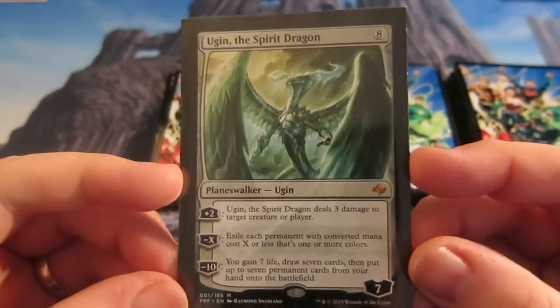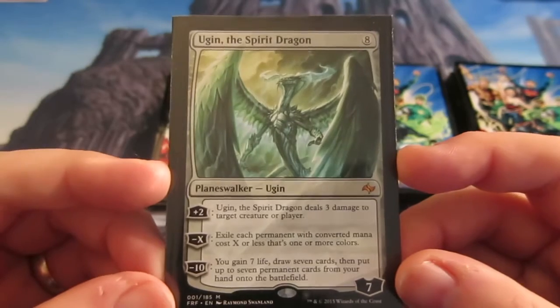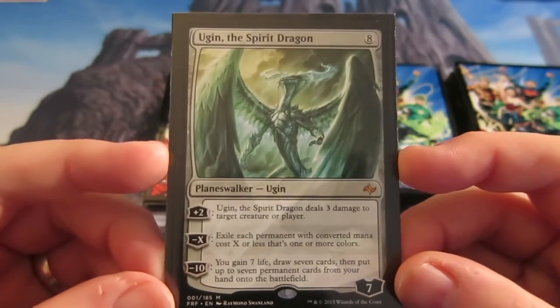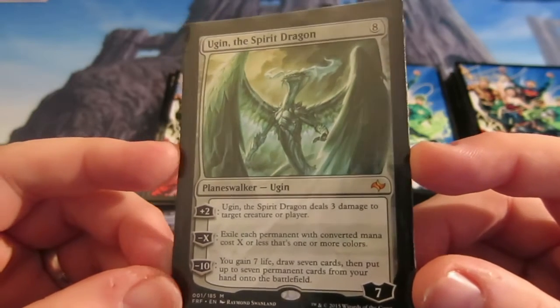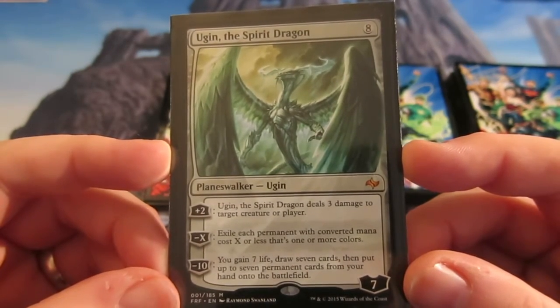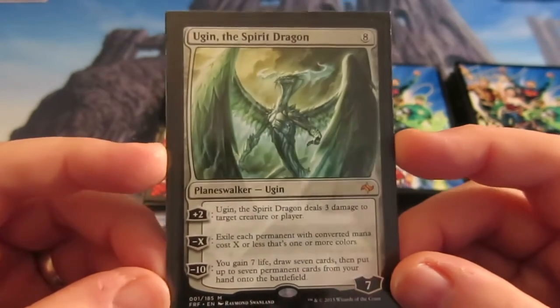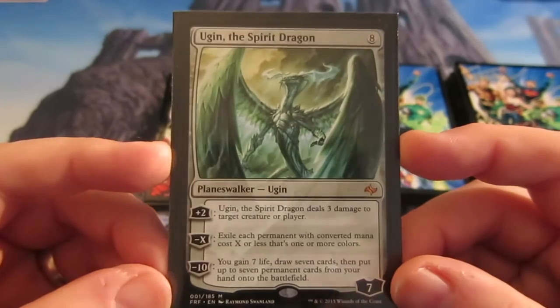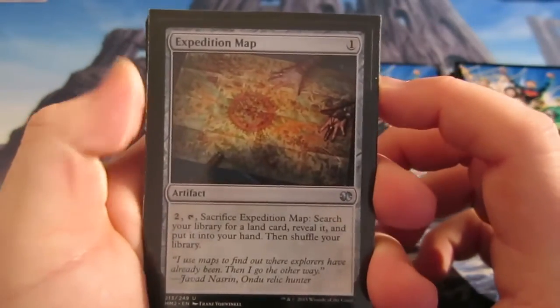The big winner — one of my favorite planeswalkers — is the one and only Ugin. Just a one-of at the moment, might bump up to two. It has seven loyalty for eight mana. When it comes in you can plus two, deal three damage to target creature or player, or you can exile each permanent with a converted mana cost of one or more colors to clear the field. Basically, if it gets out of hand, Ugin just wins the game flat out.